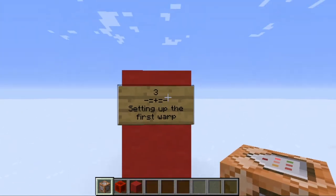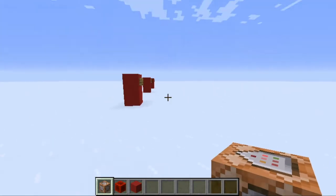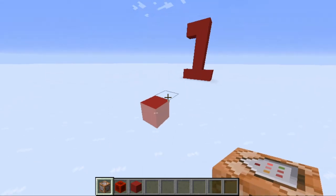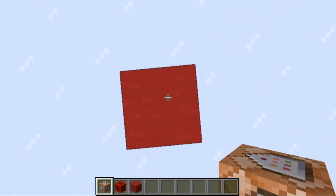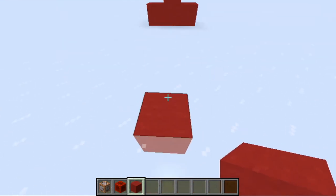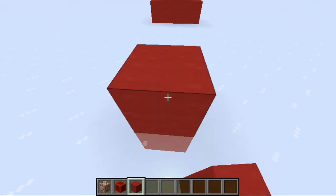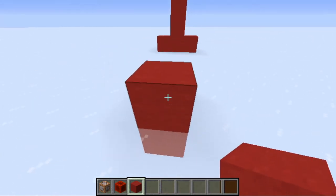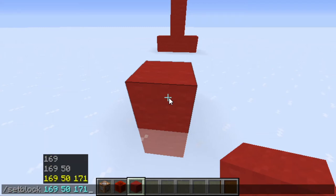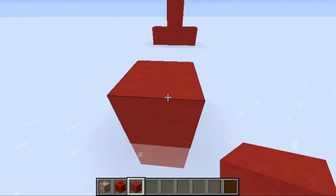After enabling the trigger command, you want to teleport the player to a specific spot. I have already made the 3 spots I want to teleport to. For location 1, you need to get the coordinates of the block above where you want to teleport. Place a temporary block on top of the destination block, hover over it, open chat, and type setblock then press space and press tab. You should get 3 different numbers — copy those numbers and exit chat, then remove the temporary block.